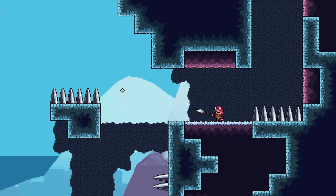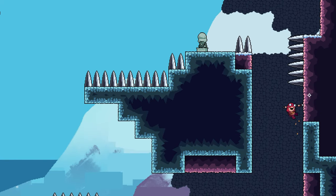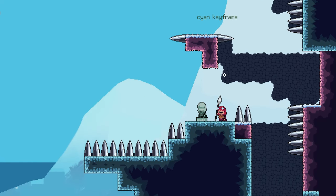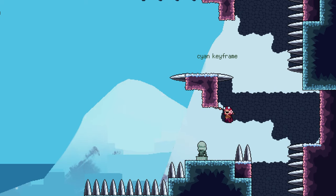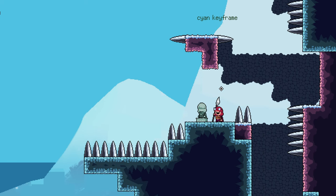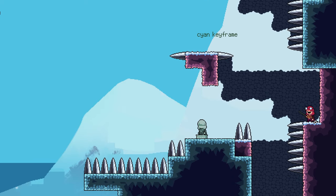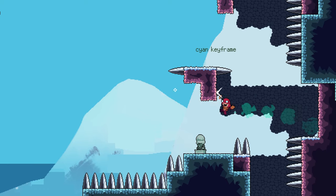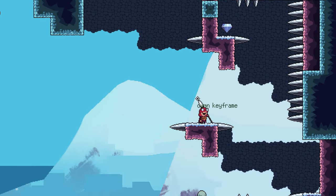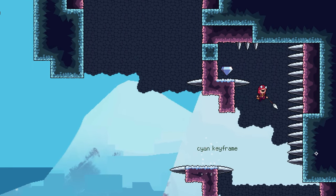Some games that are a lot about climbing decide to lean very hard into that. You've got games like Jump King, games like Getting Over It by Bennett Foddy. What those games do is decide the nature of this design is very punishing — maybe that's what the game is about. They've given it a very punishing vibe, made it actually quite funny in a lot of ways — comedic, adversarial, like the developer against the player in some way.